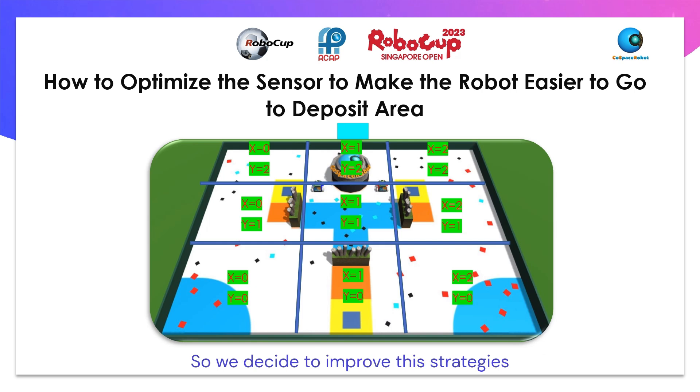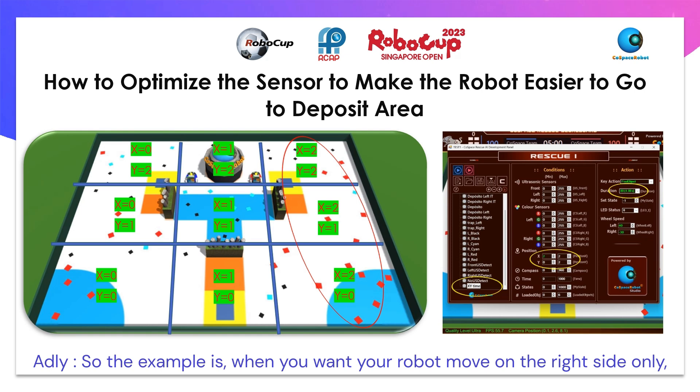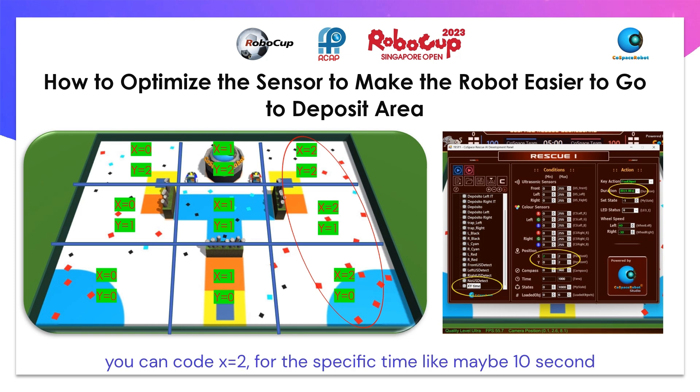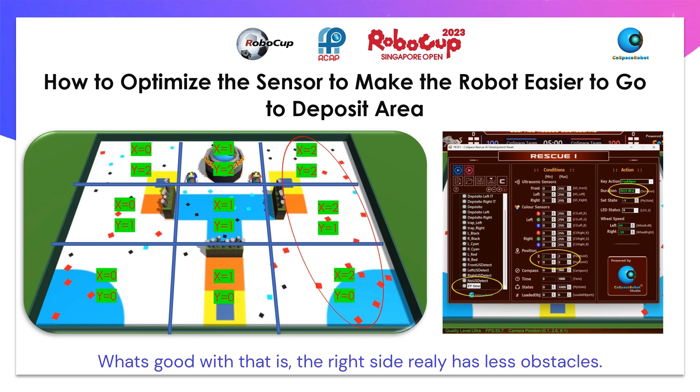We decide to improve the strategies. For example, when you want your robot to move on the right side only, you can code X equals 2 for a specific time, like maybe 10 seconds. Within that time, the robot will only get objects from that area. What's good about that is the right side really has fewer obstacles.